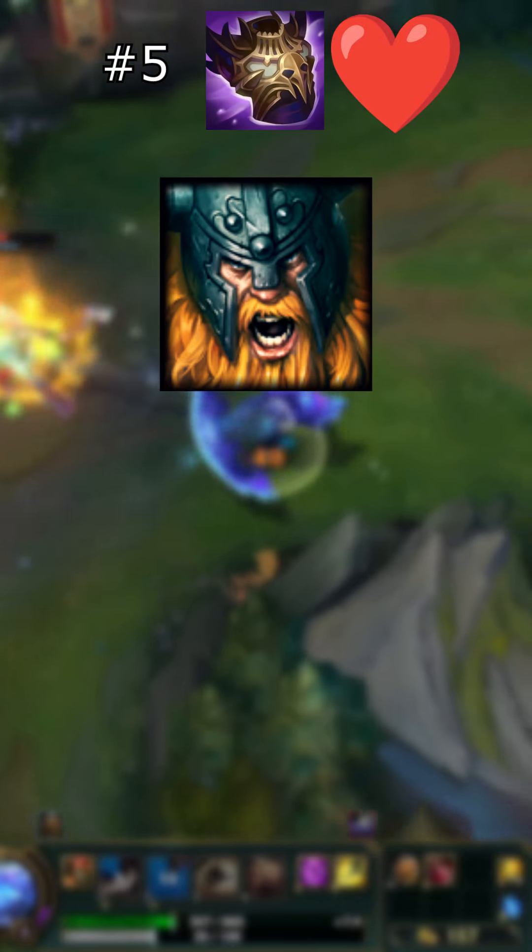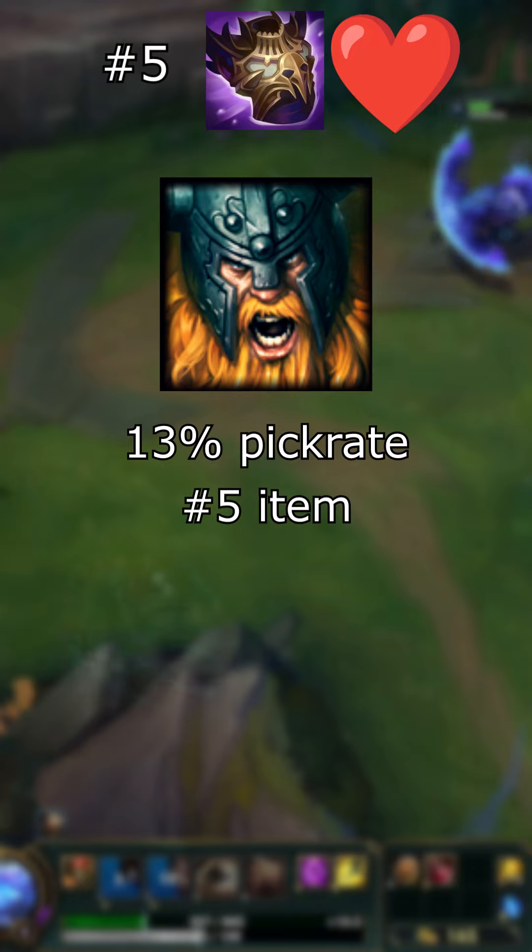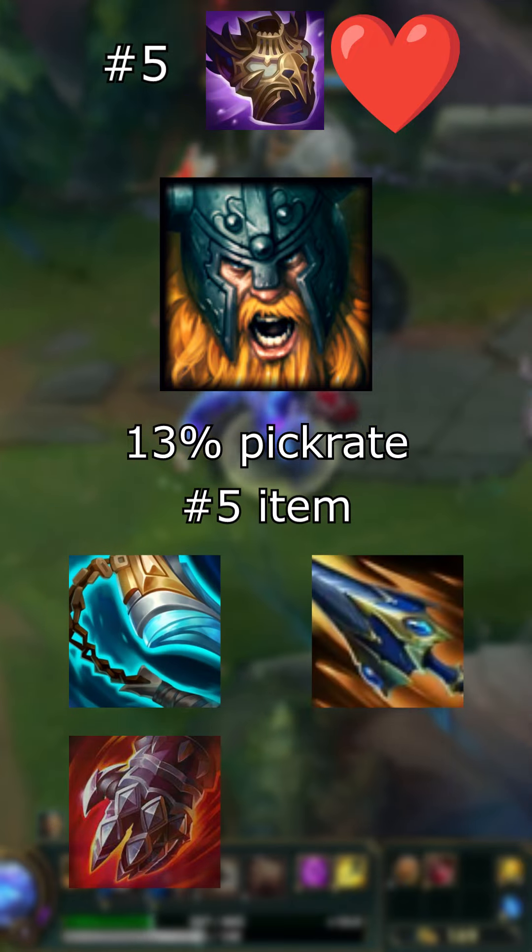Olaf builds Overlord's Bloodmail in 13% of his games. He usually builds it as his 5th item, after Stridebreaker, Sundered Sky, Sterak's Gauge, and Deathdance.